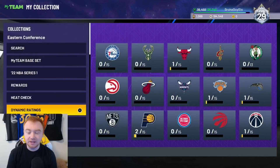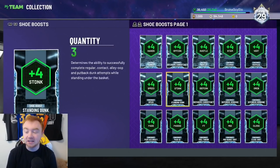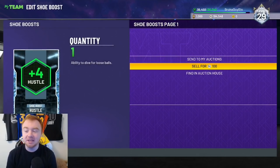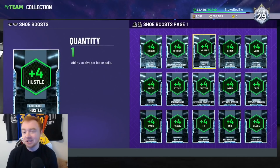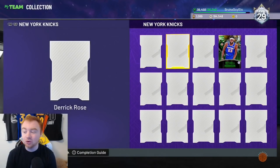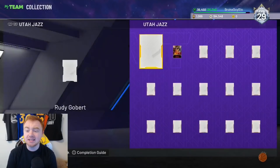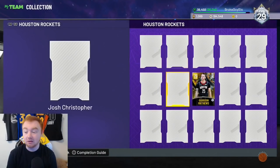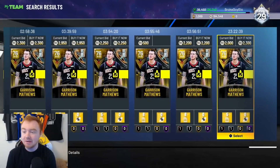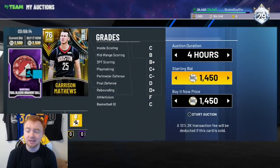That applies to Diamond shoe boosts as well — you could have way more MT than you realize just based on them sitting there. Some value is better than no value. Even if you get the minimum of 250 MT, that's still better than it sitting in your collection. Dynamic rating cards right now are a prime example of this. If you're not going for collector level, this is a great time — especially for mid-level guys — to see if you can make some MT. Like Garrison Matthews here: I'm not going for collector level, not playing with this card, and that's 2,000 MT just sitting in my collection.